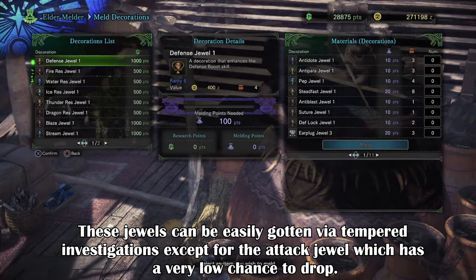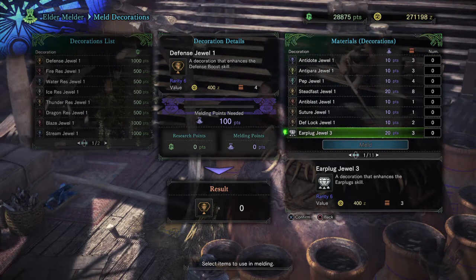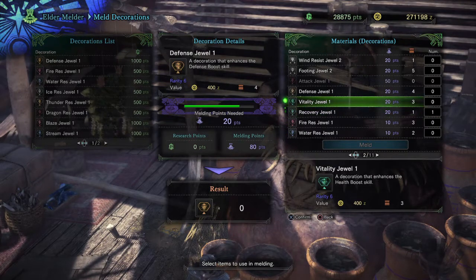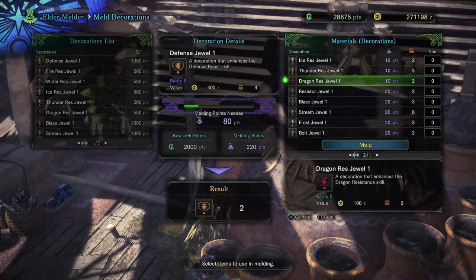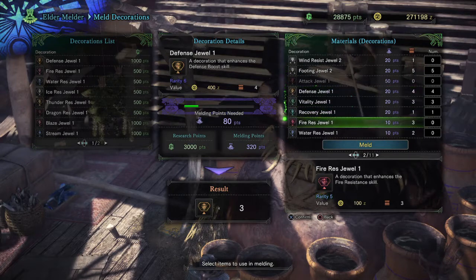Personally for me, I rarely use it because I don't really need it and I've got plenty of tier 2 and tier 3 quests to do. But if you're someone that is having terrible luck and you have plenty of gems that you have no use of, then this would be the better option for you to try your luck at, since it's a guaranteed item that you will get at the end of the melding task.